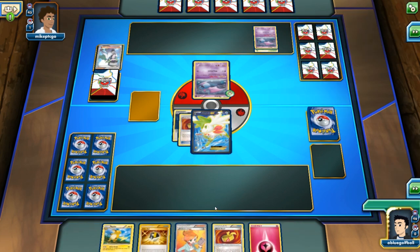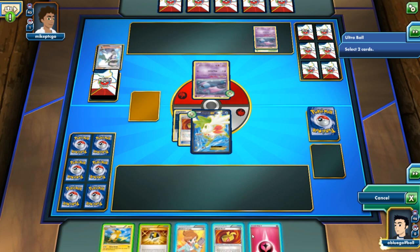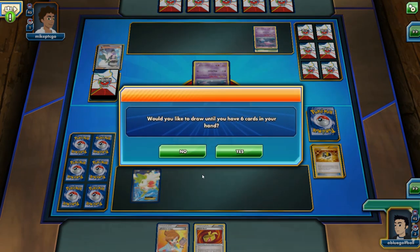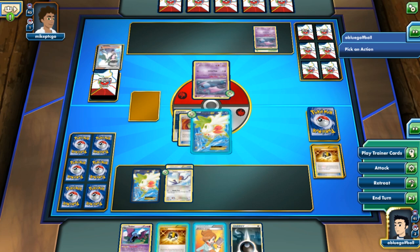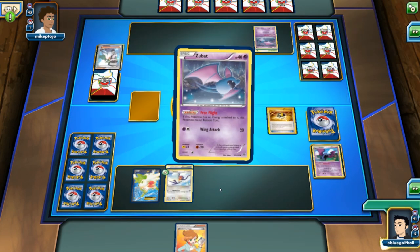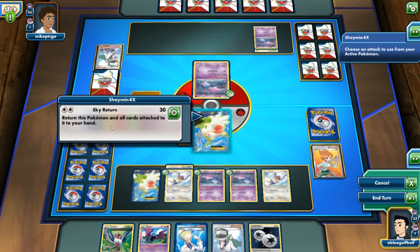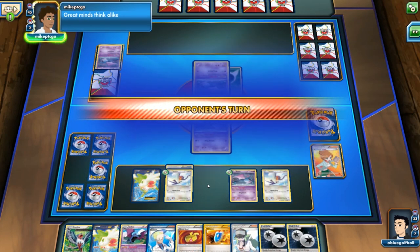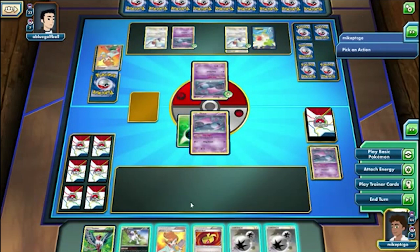There's a huge benefit playing Shaman over Jirachi in that sense. Right there we may just see a Sky Return knocking out that Zubat — I think that is what's going to happen. We see a very interesting build from Blue Golf Ball as well, with some Zubats in there. He's going pretty aggressive, discarding the Golbat, and going for the Zubat is a good route. Those damage counters are definitely going to stack up, and those Zubats are going to play a big part helping Swellows get big knockouts.